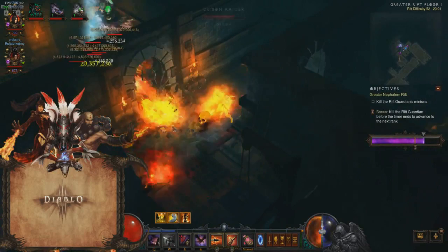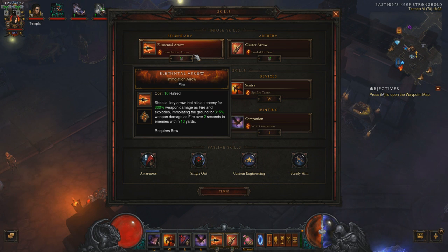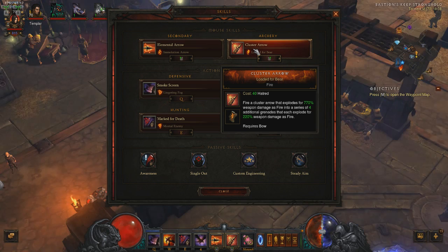Now you know how the build looks — let's take a look at the skills and gear. Since we are using a Crowder Shot, our generator will be Elemental Arrow with Immolation Arrow. Immolation Arrow shoots a fiery arrow that hits an enemy for 300% weapon damage as fire and explodes, immolating the ground for 315% weapon damage as fire over 2 seconds to enemies within 10 yards. As our spender we are using Cluster Arrow with Loaded Forbear. This rune does the most damage of all runes, but only for a small area, so it only works when mobs are grouped up. I've tried the other runes but concluded Loaded Forbear was the best for groups.